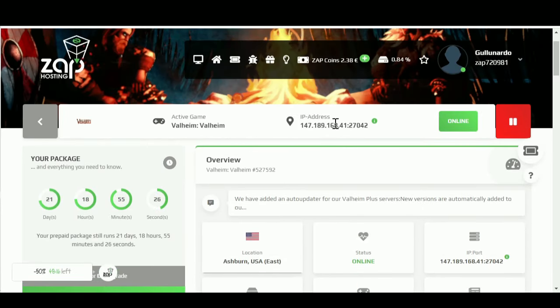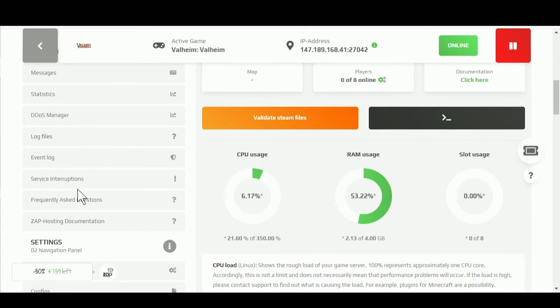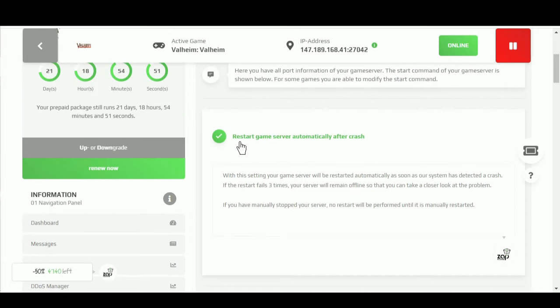The first thing is your IP address — that's quite important. The next thing is turning the server off and on. Sometimes you might find that your server isn't active when you go to log on, and you have to go log on to this website and press the play button to turn the server back on. If that's happening too often, you can go into settings in the navigation panel and scroll down to 'restart game server automatically after crash.' That way when the server crashes, it's going to automatically restart so you don't have to manually come in here and restart it.